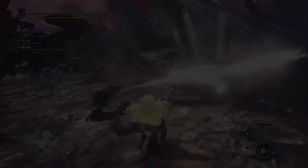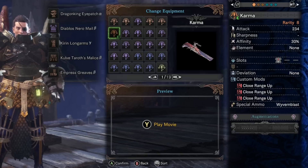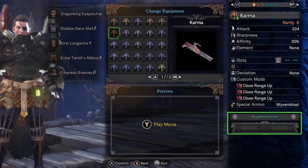It's rarity 8, which gives us one augmentation slot. I recommend spending it on either Affinity or Health Regen. You don't want to spend it on attack because with a light bowgun, an attack augmentation only gives you about 7 more points of attack, which is really low. So Affinity and Health Regen are the better choices.